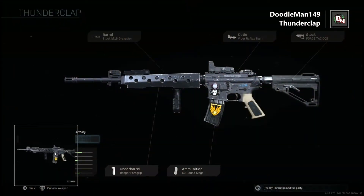For my long range build, I present to you the Thunderclap. This M4A1 build first utilizes the stock M16 Grenadier barrel to reduce recoil and increase range while slowing ADS down overall. Since this is for longer ranges, I also chose to use the Viper reflex optic, since I'm honestly not a fan of the M4's iron sights. I use the Forged Tac close quarters stock to improve ADS time without increasing recoil as the no-stock attachment would. Again, we have the 50-round mags for more lead to pump into your enemies.